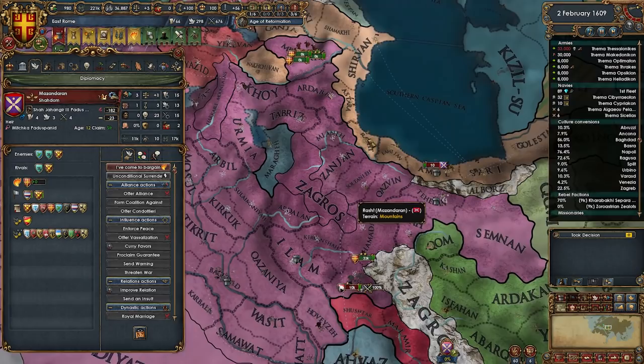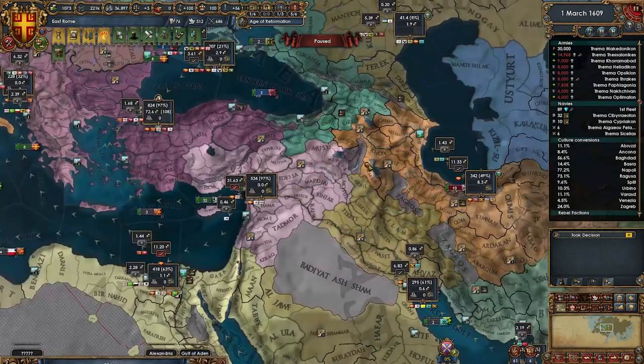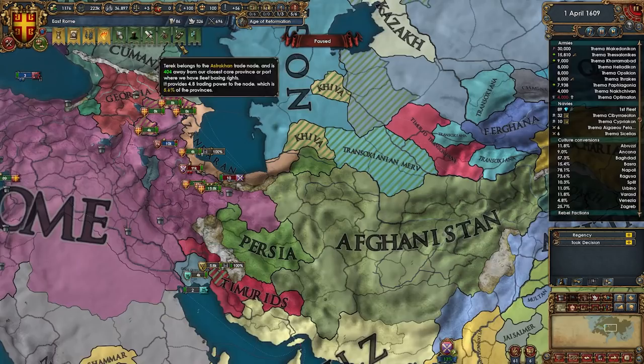They have no allies which is great — Mazaran is usually a pretty blobby nation. Have you guys head up here and full occupy them. Since we have embraced Global Trade we have an extra merchant — let's steer from up here. We'll go from 11.3 to 12.8. Not bad.